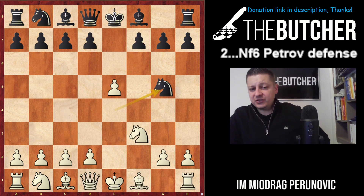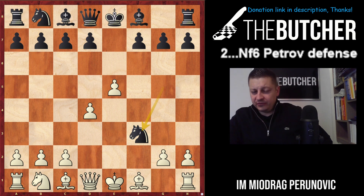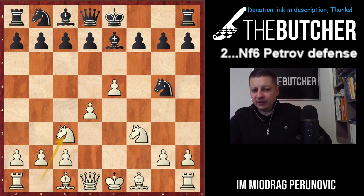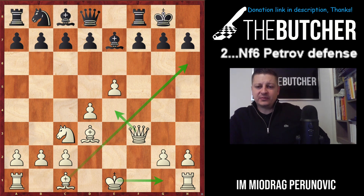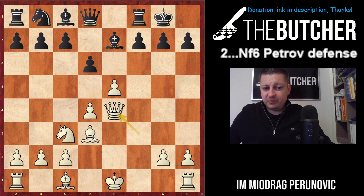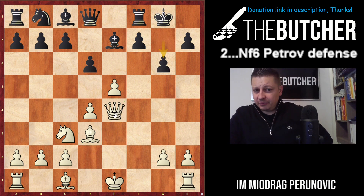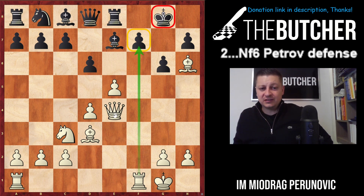After Ng5 the most logical thing is d4. They must take on f3 — that's the whole point of this Petrov-like defense. If they play Be7, you develop your knight, develop your bishop, recapture with the queen, and ideas like Qe4, then if g6 play Bh6 afterwards, short castle with some sacrifices on f7 — those are the highlight motifs. For example in one game the opponent played d6, white went for Qe4, g6 to stop mate, Bh6 threatening the bishop, then castled — with Rf7 being an obvious threat with checkmate after Bc4.